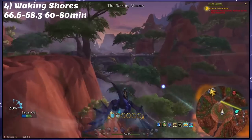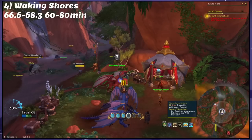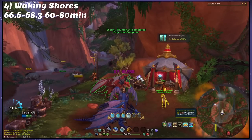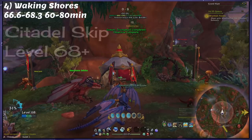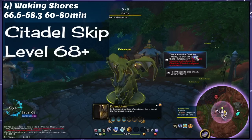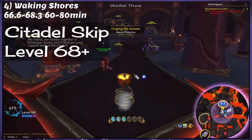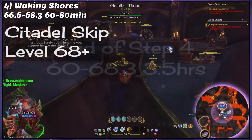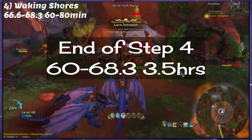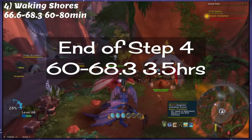Just like Azure Span, we are not doing the last leg of the campaign in this zone. Unlike Azure Span's though, this one does give good XP, but it just takes too long and is really difficult at this level since you should now be 68 or higher. If you intend on doing any rep grinds with this alt, now that you're level 68, if you head over to where the Wrathion Awaits quest would take you, you should see a Bronze Drake waiting for you — a skip that takes you right to the end of the Obsidian Citadel content. This is the end of Step 4. If you were as fast as I am, you would have only taken 3.5 hours to reach level 68.3 or more. Don't fret if you weren't that fast though — I've had a lot of practice, and you will too.